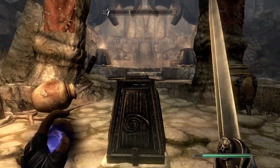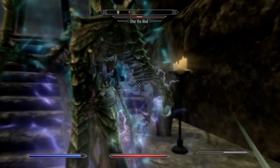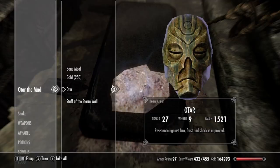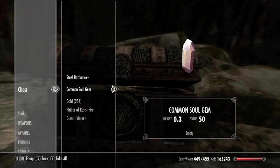After you find them, open the coffin and O-Tar will appear. Be careful when fighting O-Tar because he is very powerful. After O-Tar is dead, loot his body to get the mask. While there, you can also go up the stairs to find a chest and a word wall.